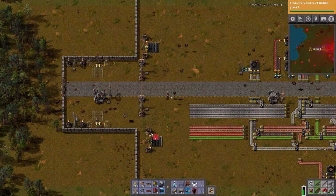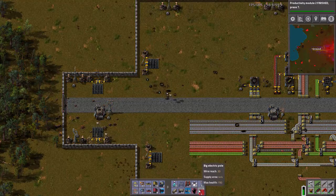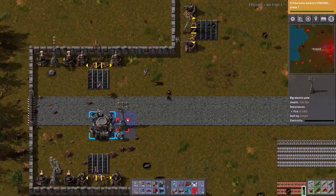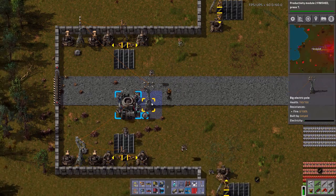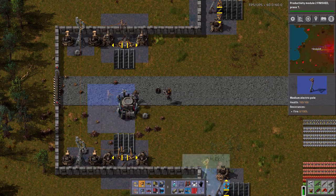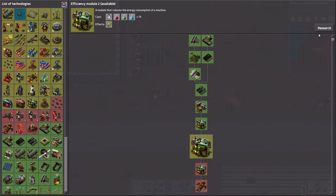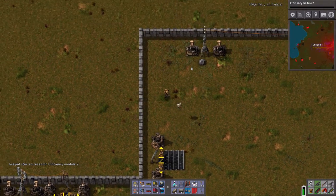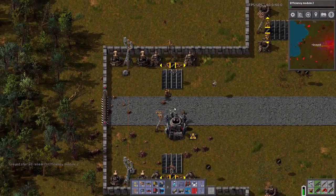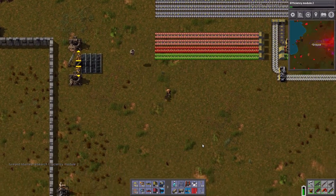I will now actually get rid of these, and these, as the power should make it all the way around — yeah, it does. In fact, I'm going to get rid of this one and just have a medium pole pop up there. I ran a little bit long — whoopsie. From here this is where I'm going to push out, from this little extension right here, and that will have to be in the next video. Hope you enjoyed today's video, have fun!